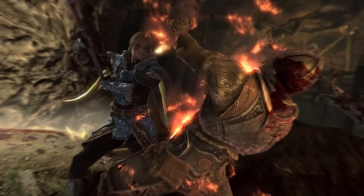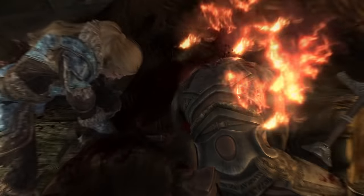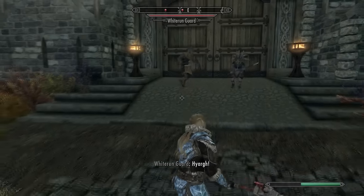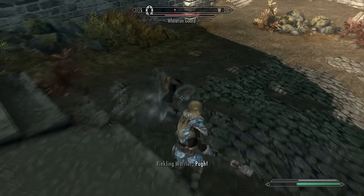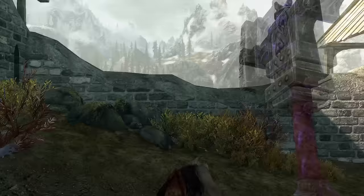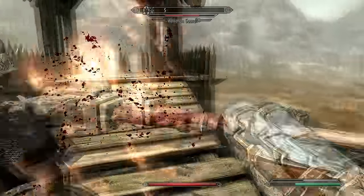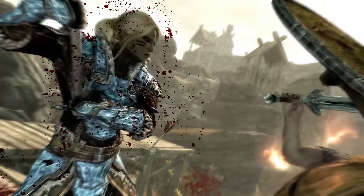Another important point is that because this weapon has elemental enchantments, you'll also do 25 points of damage to your enemies' stamina and magicka, and you can set them on fire for even more damage. Most enemies in the game have a weakness to one of these elemental effects, so this weapon basically just wrecks everything. It really is very powerful.